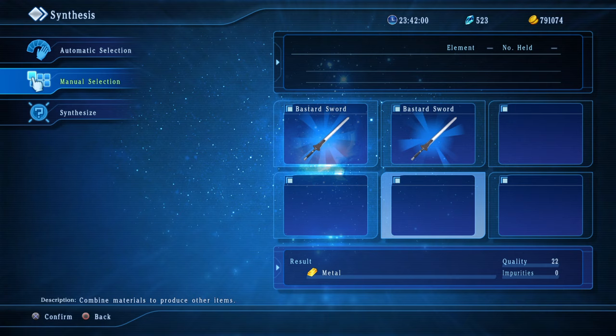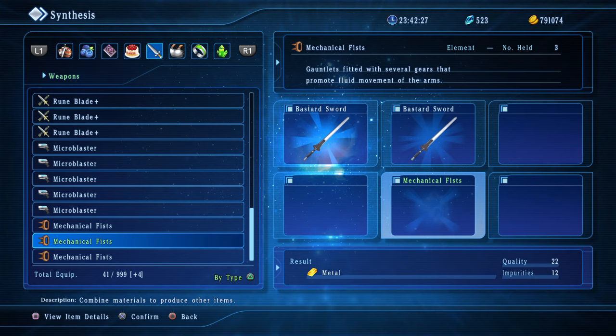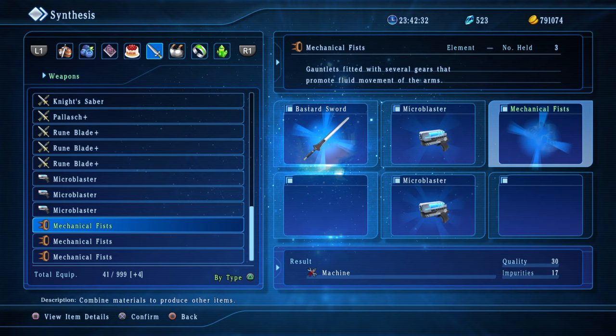Now I'm trying to get a hadron collider, because I'm gonna need that to get the laser weapon, and you need the meteorite to get the hadron collider. I'm gonna look for a machine build — going by quality, it would need 47 or 46 to get it. I already bought some micro blasters which I'm gonna use to build up the quality, because I know it's machine type.